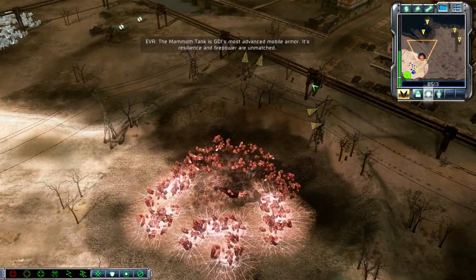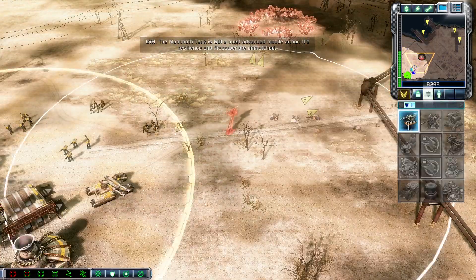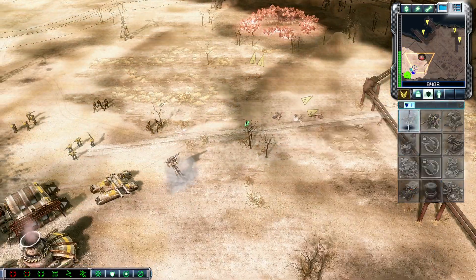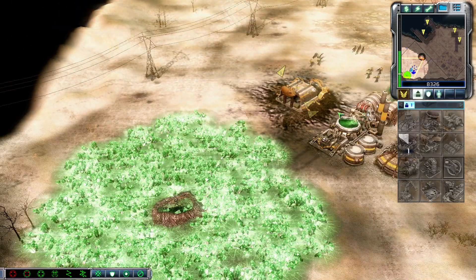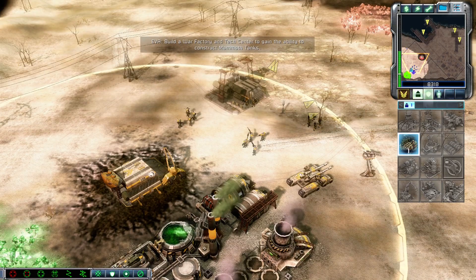Construction complete. The mammoth tank is GDI's most advanced mobile armor. Its resilience and firepower are unmatched. Build a war factory and tech center to gain the ability to construct mammoth tanks.